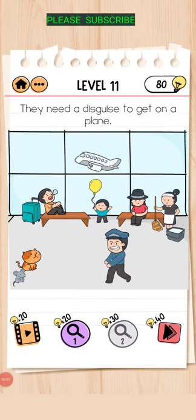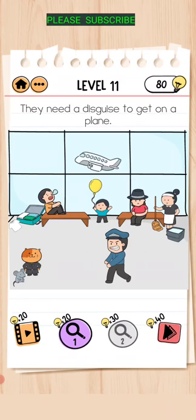Hey friends, they need a disguise to get on a plane. So there's a suitcase on the left — tap on that. Some clothes fall out. Bring the black clothes over to Tom and he puts it on.